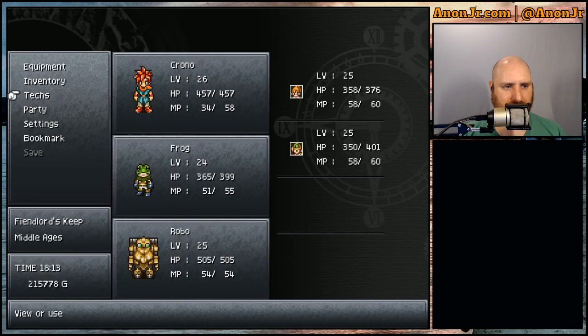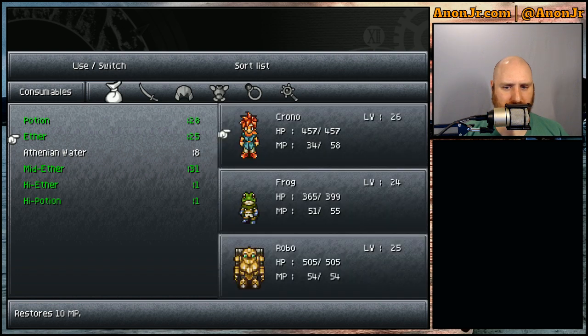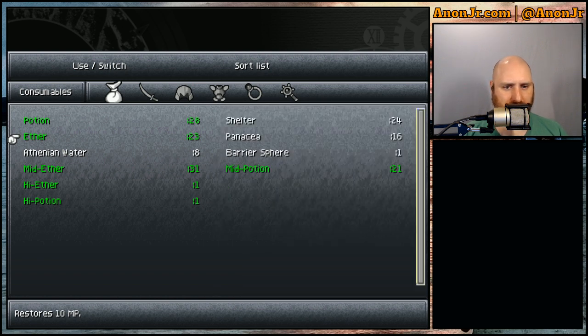Let's go to the inventory. We've got a bunch of Mid Ethers, but let's use up some of the regular ones — 34, 44, 54 MP. That's close enough to full. The rest of the party is good.